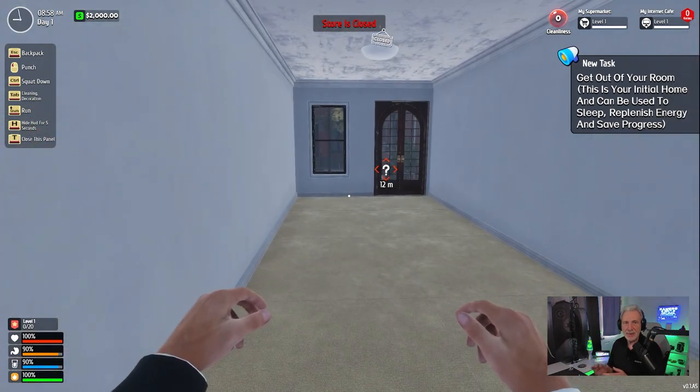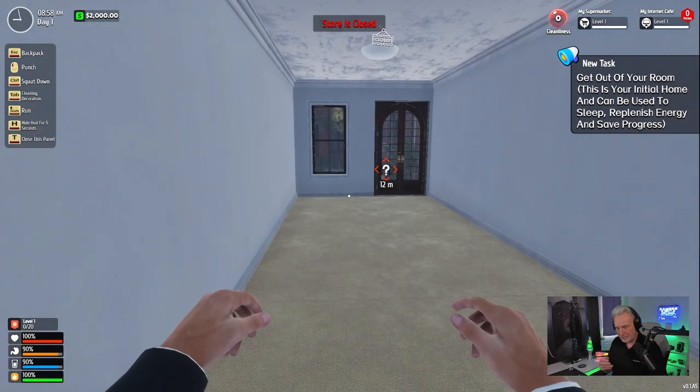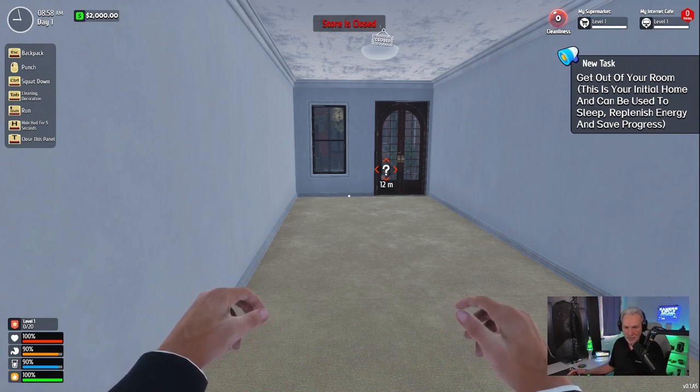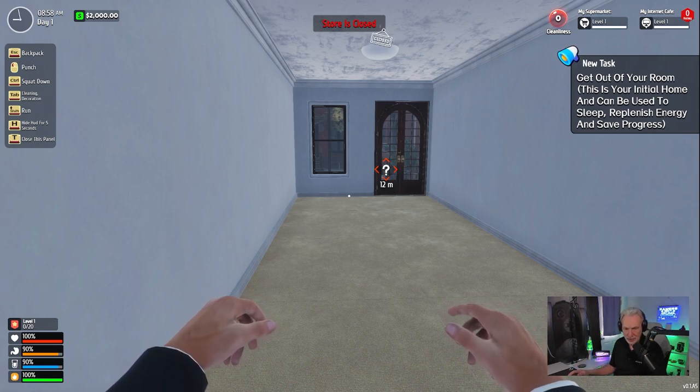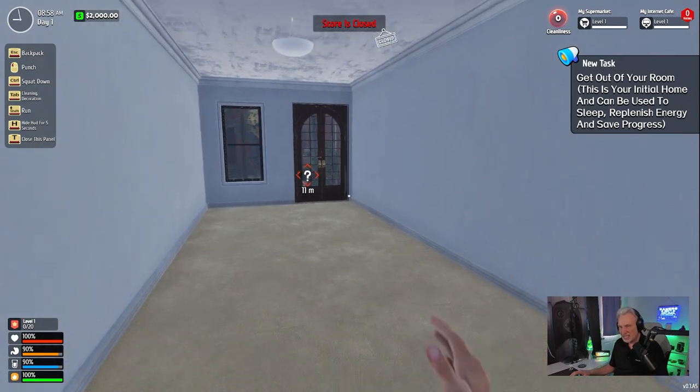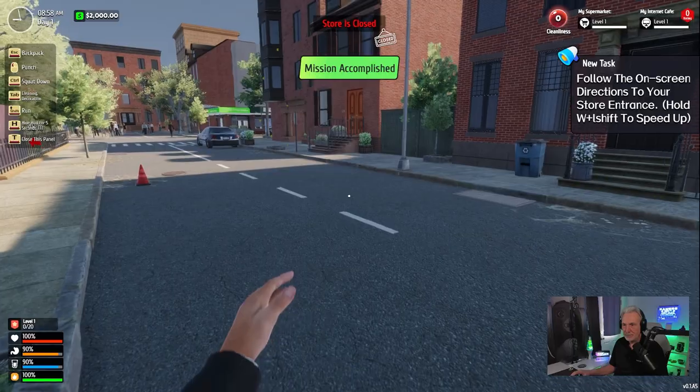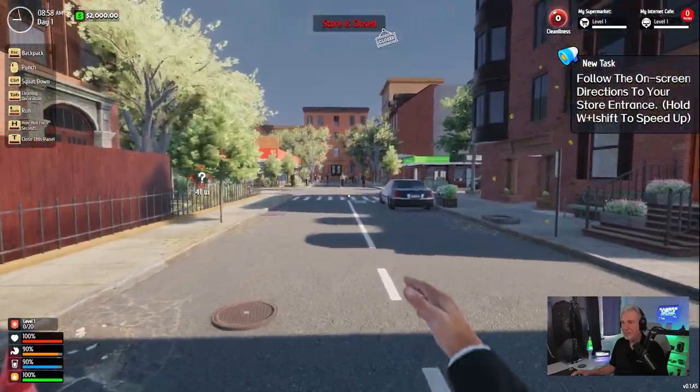All right, let me hit escape here. I start off in my little room. This game, unlike Supermarket Simulator, has a health bar, a hunger bar, a thirst bar, and an energy bar. So we've got some personal stats that we need to be aware of and take care of.